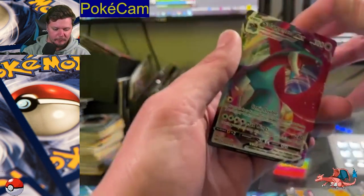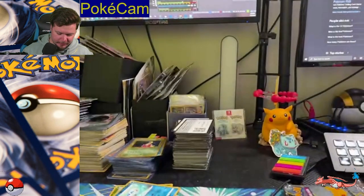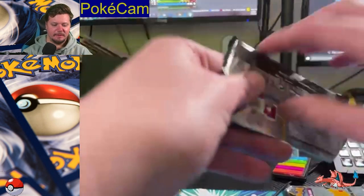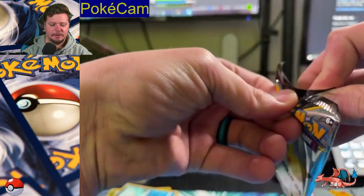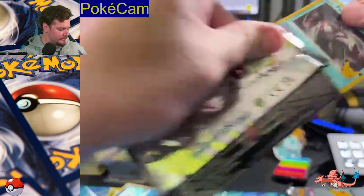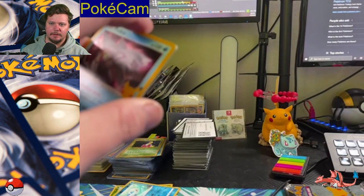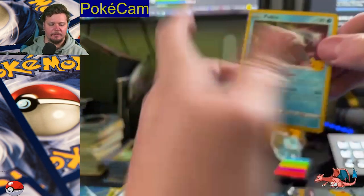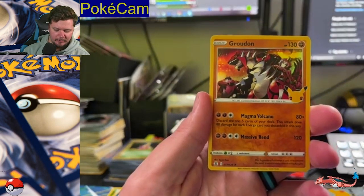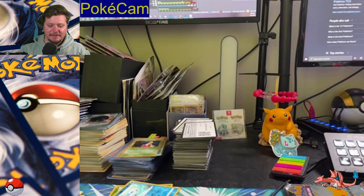We have got a VMAX already! Let's go. Celebrations: Gold Mew, Gold Star Umbreon, Diancie, Mewtwo, Rayquaza, Imposter Oak, Here Comes Team Rocket. We've got Palkia, Zekrom, Groudon, and Surfing Pikachu VMAX, which I do already have — but it's still such a good looking card.